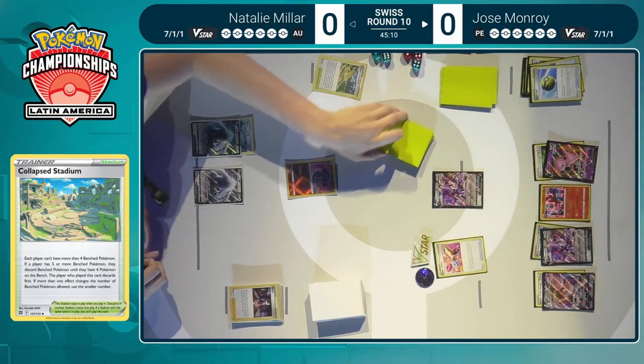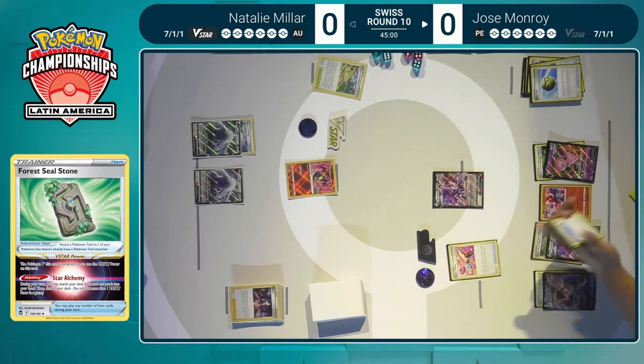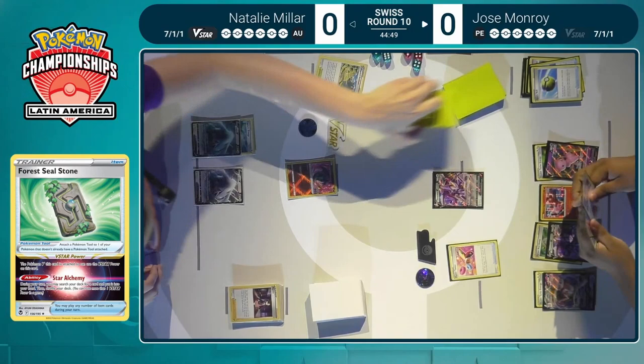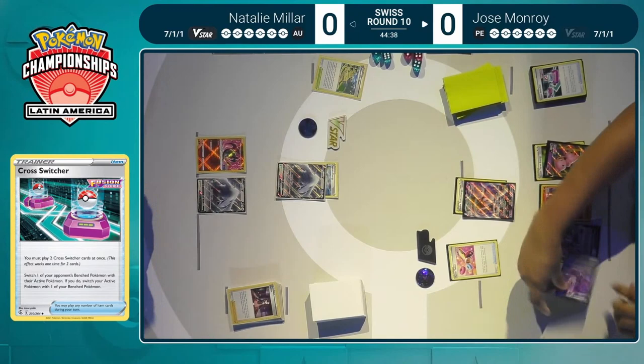We do see Jose use a VSTAR power, even though there's no VSTAR in play — Forest Seal Stone does grant that ability to Genesect. Star Alchemy, the Arceus attempt. It's just one card this time, but honestly that can be enough. Mew VMAX players have been waiting a long time to use a VSTAR power, and when you get to do double Cross-Switcher, that's pretty solid.